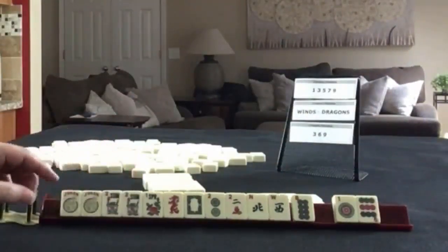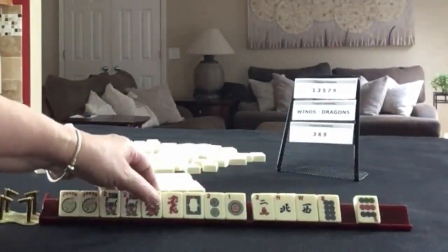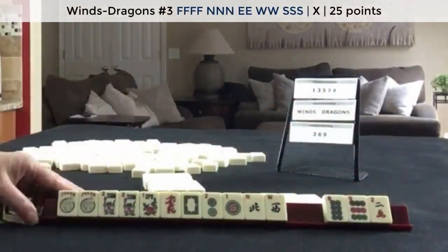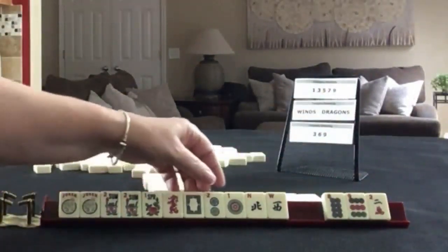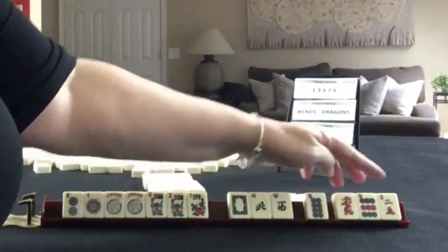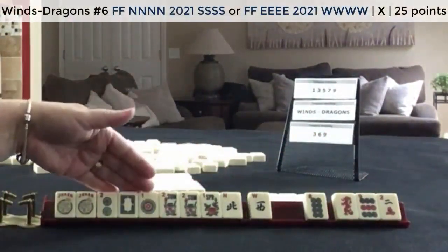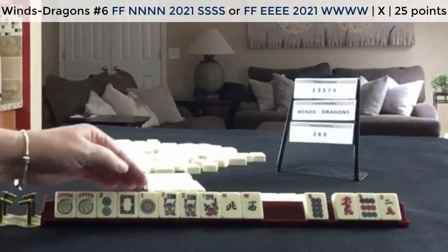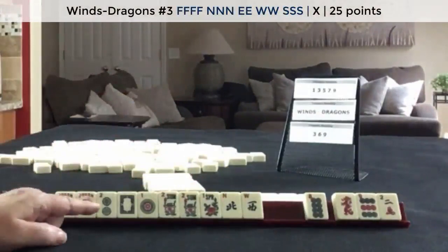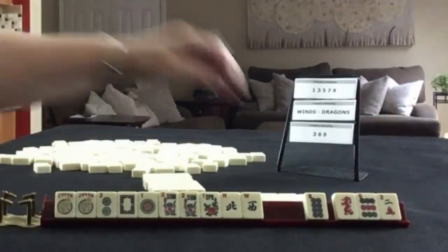We got a flower and a 1. There's only one hand in Wins and Dragons with 4 flowers — third one down. I think I would keep the Wins and pass these 3. Maybe we could let this dragon go and pass those 3. Maybe play the year hand — North and South with the year, or East and West with the year, or Wins with the flowers. If we get multiples, we could switch to a quint with all those flowers, but quints is not up here.